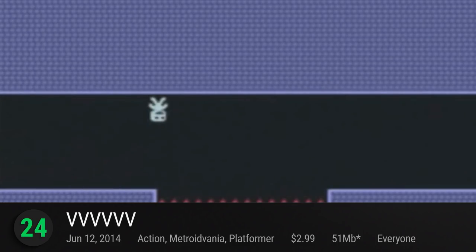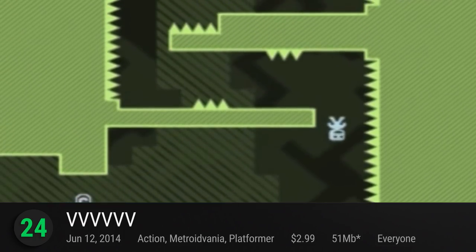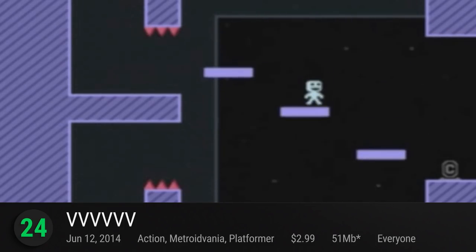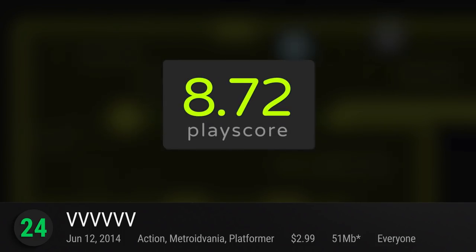Coming in at number 24 is VVVVVV. This is an indie platformer from the creators of Super Hexagon. Play as Captain Viridian, who has his ship crash land on an uncharted realm. It's up to you to rescue your crew. Move around the realm by flipping and jumping across platforms. It's simple, well executed, and super easy to pick up. It has a PlayScore of 8.72.